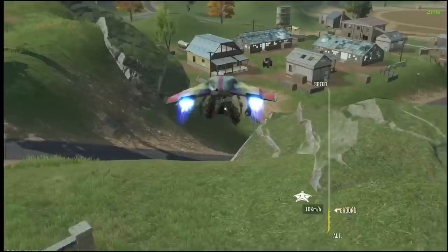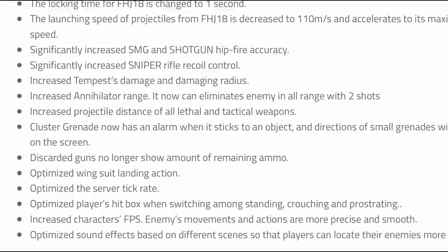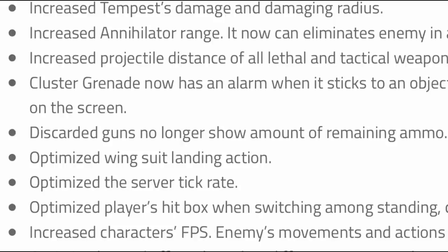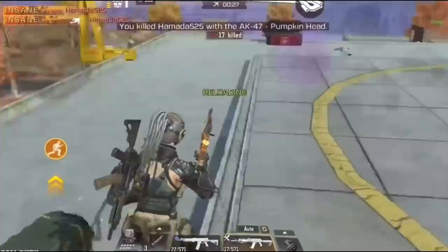Another useful change is the height needed to open your wingsuit — in the last season you needed to be very high up, but in the new season the required height is back to normal. Finally, discarded guns no longer show remaining ammo. In the last season, any gun discarded by an enemy would show the remaining ammo in the mag, but in the new season it doesn't show it.